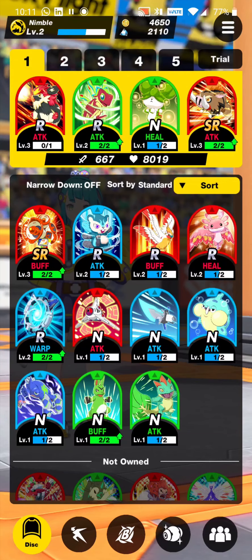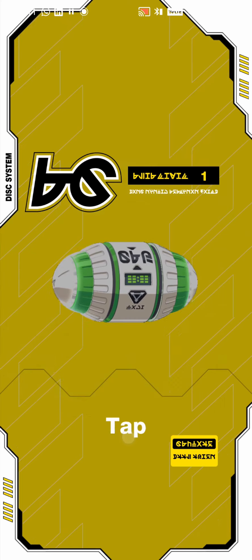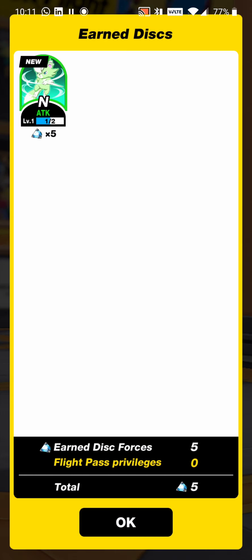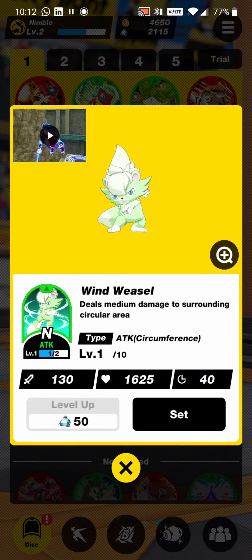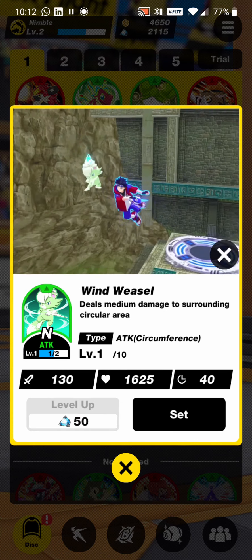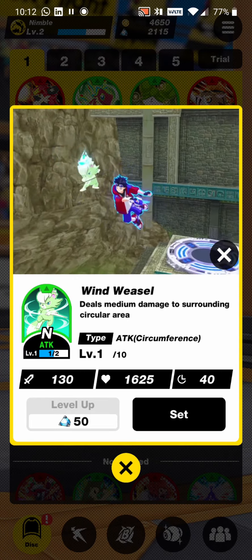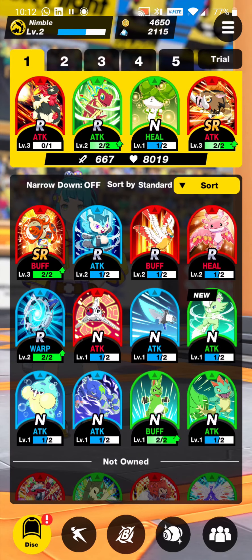Discs can be leveled up to grow stronger when we have more of the same type, and we get more discs from chests. We have a chest to open right now — we get these from winning matches. We got a new disc: the Wind Weasel. It deals medium damage to a surrounding circular area. We can even see how it looks by playing a little video preview. It deals 130 damage and adds 1600 HP to our character.